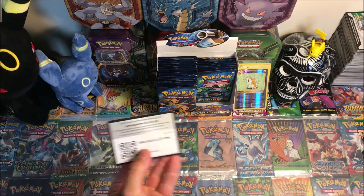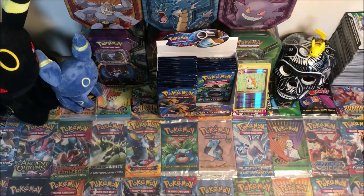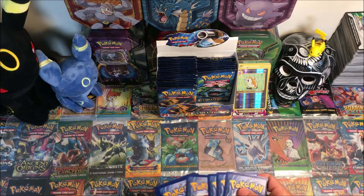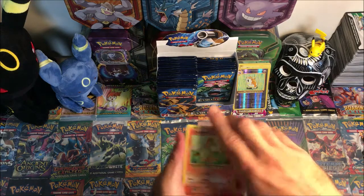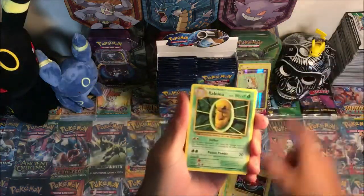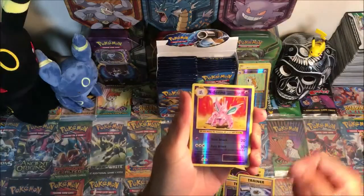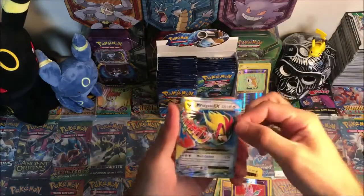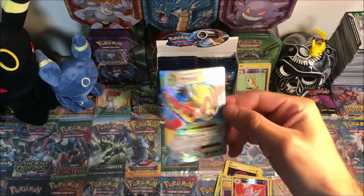There is a white code for you guys. I definitely saw something — not sure what it was, but it looked pretty sweet. Got a Charmander, Rattata, Caterpie, Magnemite, Voltorb, Kakuna, Energy Retrieval, Blastoise Spirit Link, reverse Nidorino, and a Mega Pidgeot EX — one of the two cards I needed from the set! That is amazing.